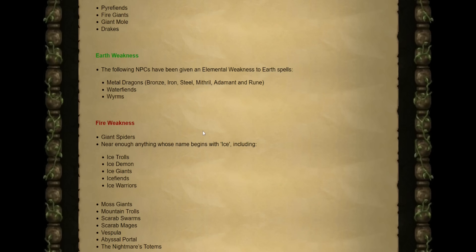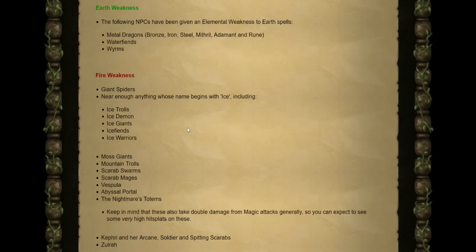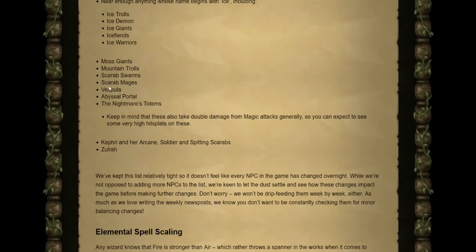Earth weaknesses now affect all of the metal dragons — being Bronze, Iron, Steel, Mithril, Adamant, and Rune. And then all monsters starting with 'ice' now have a fire weakness. Some other ones include Giant Spiders, Moss Giants, Vespula in the Chambers of Xeric, the Abyssal Portal, and lastly things like Kephri and Zulrah.